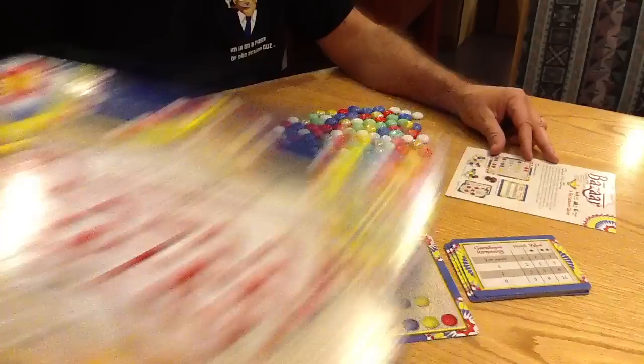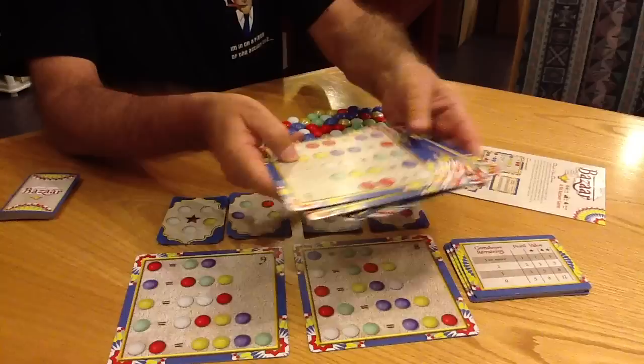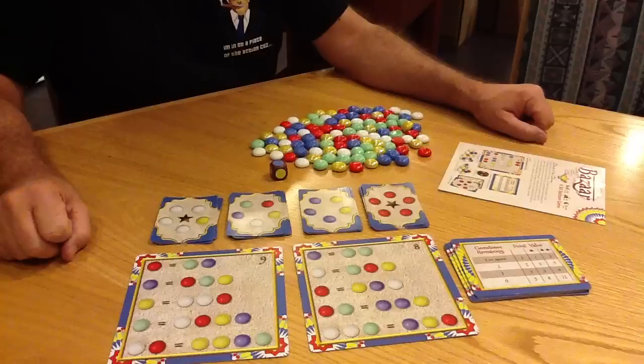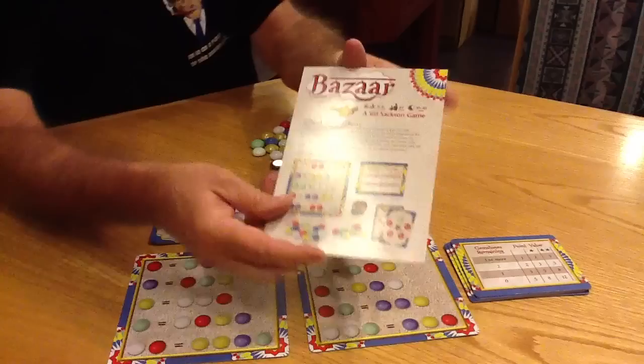Here's the box, and here is what's in the box. This is the setup. You get a total of 10 of these cards, and on the back side of each card are formulas. You randomly choose 2 of these so that each time you play Bizarre, it plays differently. And you get 40 of these object cards, or market cards, and you deal out about half of them — 4 stacks of 5 cards each — randomly every time. So the combination of boards and cards is different, and this makes Bizarre play differently every time you play it.